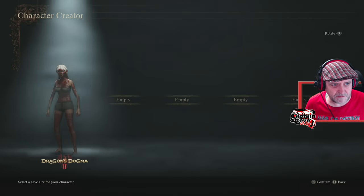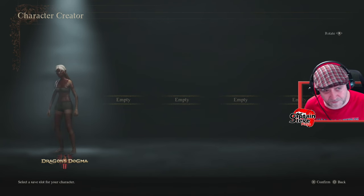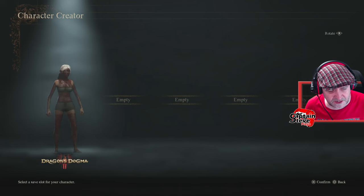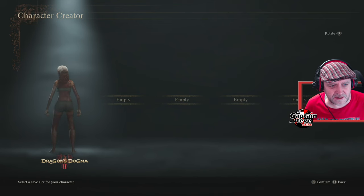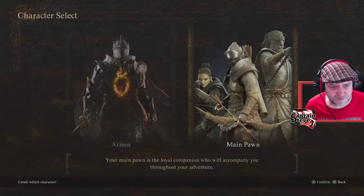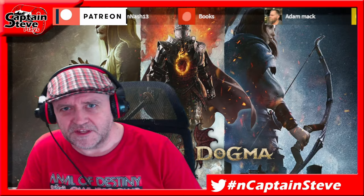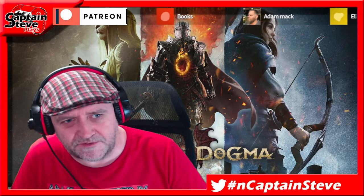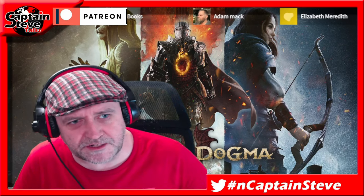This is my pawn — there she is, my little demon girl Phoenix. Hopefully on day one you'll be able to pick her up inside the Rift if you've added me as a friend on PlayStation PSN. I will be playing on PlayStation. I honestly can't wait until the 22nd of March — very excited. That's pretty much what I'm going to roll with.